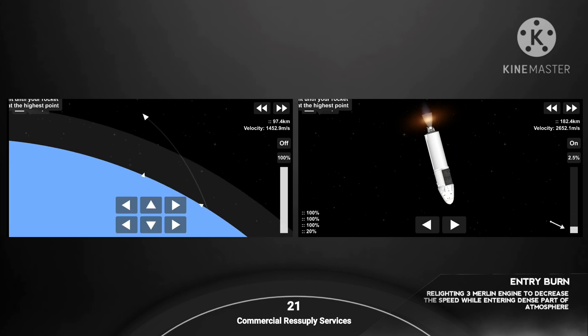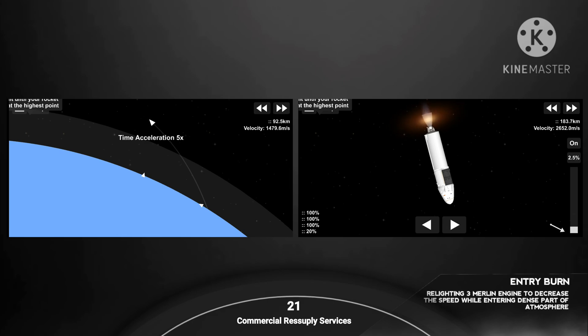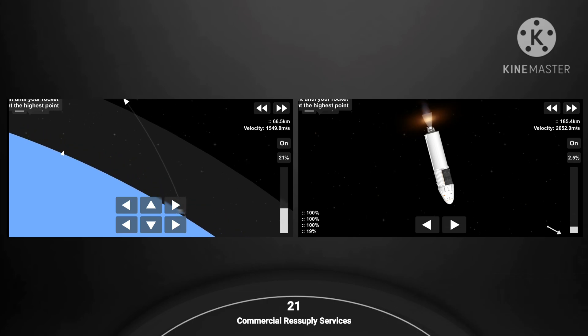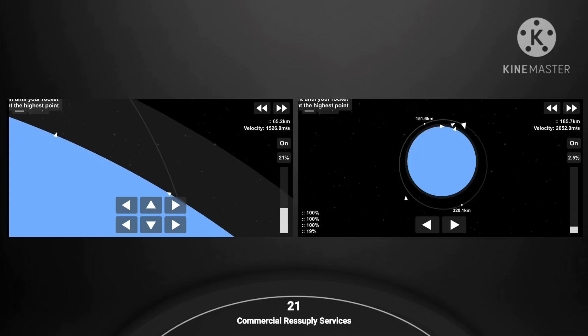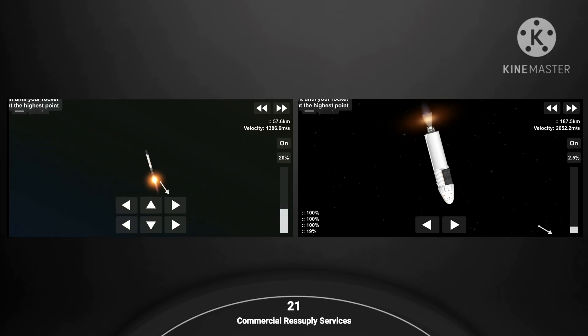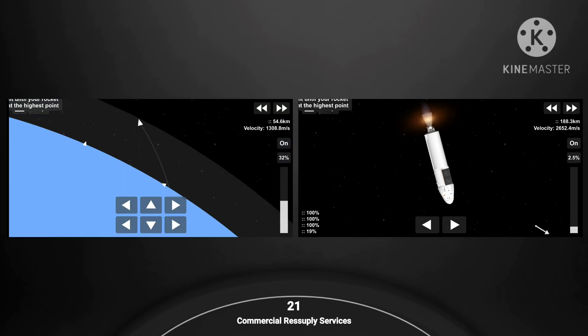Stage one entry burn startup. And there's our entry burn. That's three engines slowing the first stage down before it hits that dense part of the Earth's atmosphere. Trajectory nominal. Stage one entry burn shutdown. And we are done with the first of two burns on the first stage.